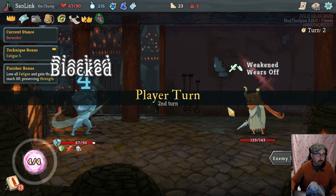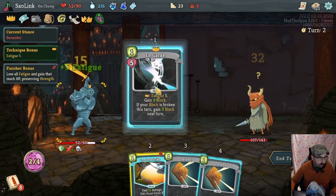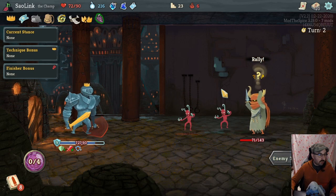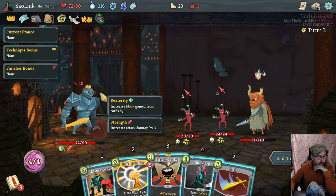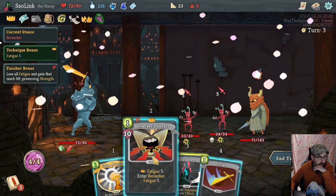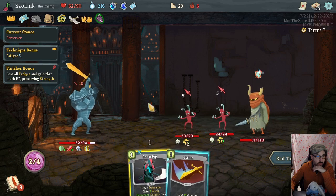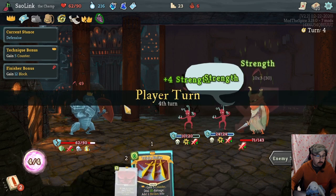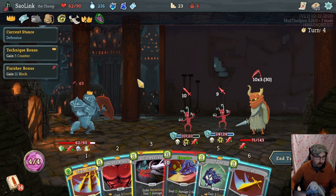We killed the frontliners, blocked all the damage. Now we can go for some fatigue and clear it all with a Crooked Strike — that was nice. Strike of Genius, Berserker Shout — we just play everything. We do have the full block but I think we do have to remove these guys. Triple Strike that's good, I also like Gut Punch — I think I want to move into Berserker first thing here.